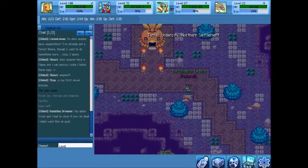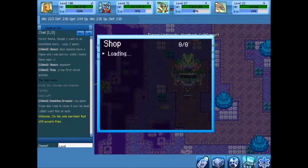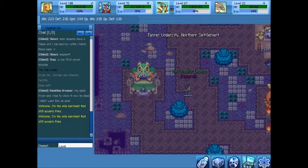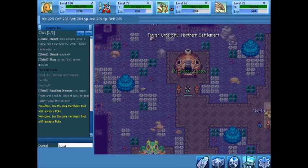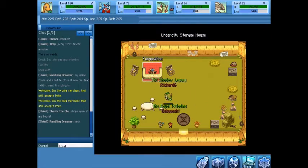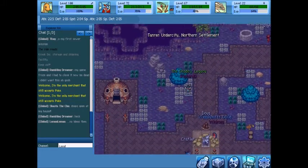Moving up here, this is the Northern Settlement. There's a resident house, and a Kecleon shop — this is the only shop that accepts Poke. Prices are a bit higher than normal. There's a Rotten Apple here, which is a special apple unique to this area. There's an Arceus statue that's part of the storyline, Kangaskhan storage, the Assembly, and a couple of resident houses.